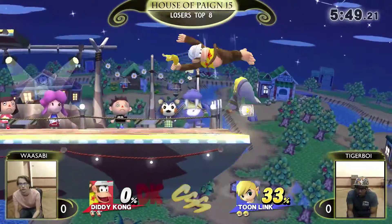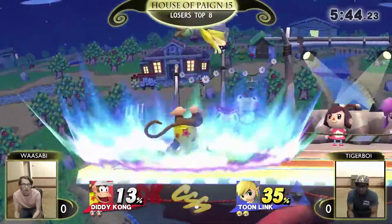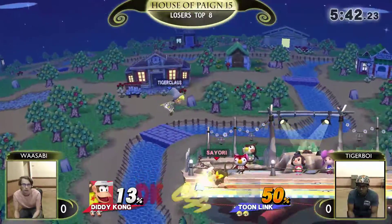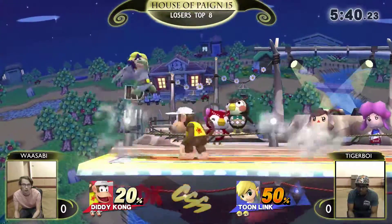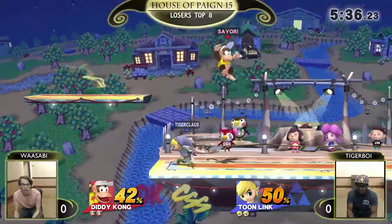Tink doesn't have... Usually Tink's aerials push someone back so far that doing them on a shield can sort of be safe. Bananas just gonna be like, nah. Does not care. Good back airs, though. Tiger Boy getting some good damage so far.